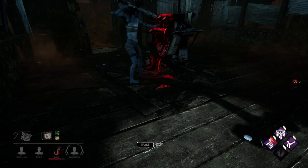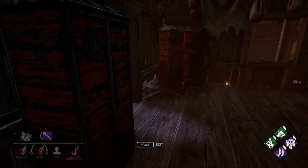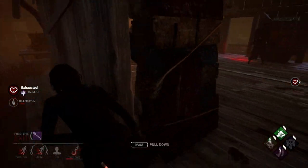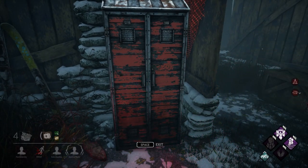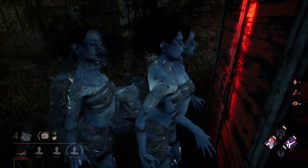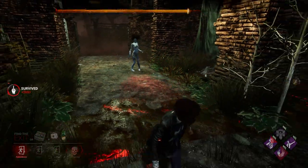Up next is Head On. This perk allows you to stun a nearby killer after being inside a locker for 3 seconds. It's a great pick if you like using lockers a lot, as it lowers the risk of getting pulled out. It combines well with perks like Dance With Me and Quick and Quiet, allowing you to vanish mid-chase or hit the killer with a stun. Head On does have some problems though — the short charge time makes it possible for the killer to grab you before you can use it, and you can miss your stun if your timing is off. And if the killer has line of sight on you, jumping into a locker mid-chase isn't really an option. While Head On has a powerful effect, it's pretty situational, and without Quick and Quiet it loses some versatility. But it's still a solid pick, so I'll rank it as a B tier perk.